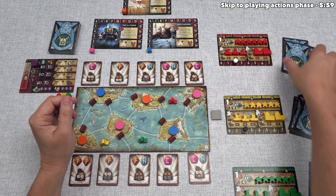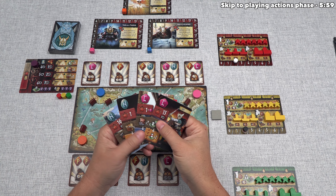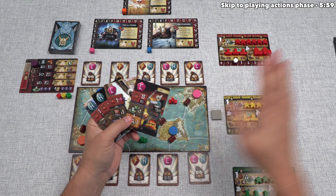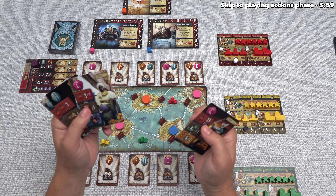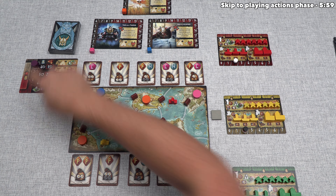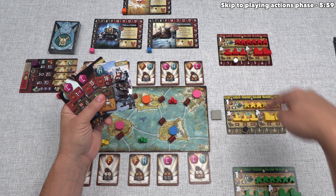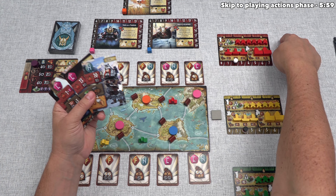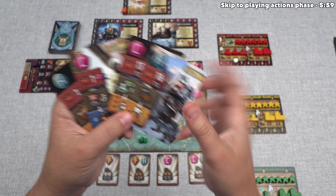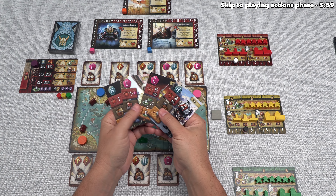All players simultaneously look at the cards just dealt to them. We each select one of the four cards and put it face down in front of us, then pass the remaining three cards in the direction shown on the raven board — clockwise for the first era. Each one of these cards has a variety of icons and effects, and it's important to keep all of these in mind when selecting a card.